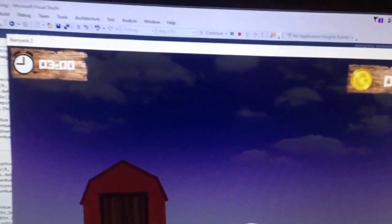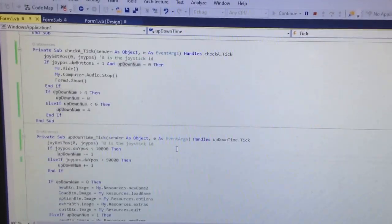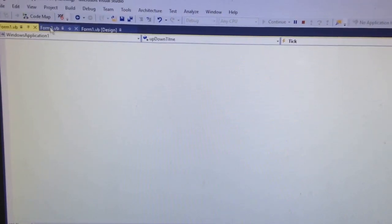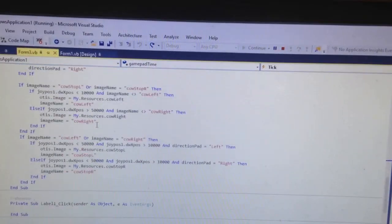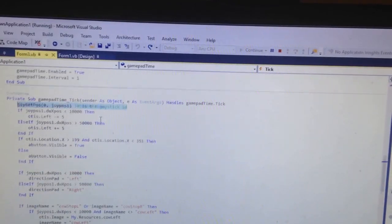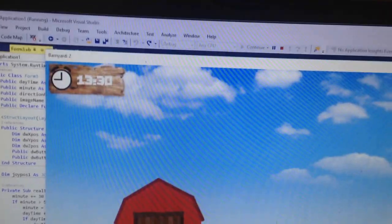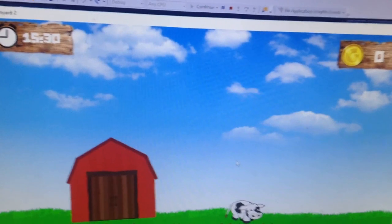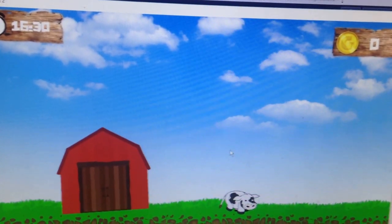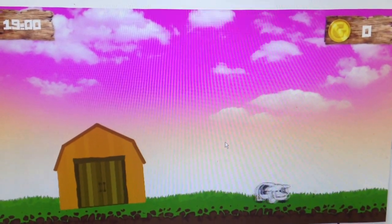I'll show you some of the code real fast. This is what I've written so far — just on the main menu, and here's the actual game itself so far, and all I do is walk. I spent probably like ten hours just on getting that timer. It goes up 30 minutes every second — that's just for testing purposes — to have the coin positioned above that, and this code to have him walk.